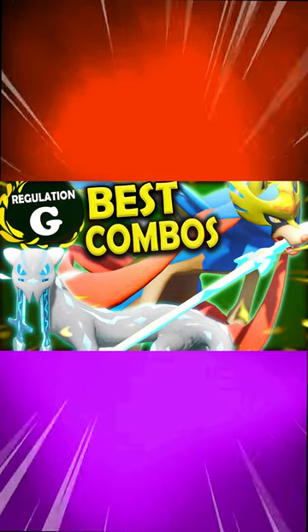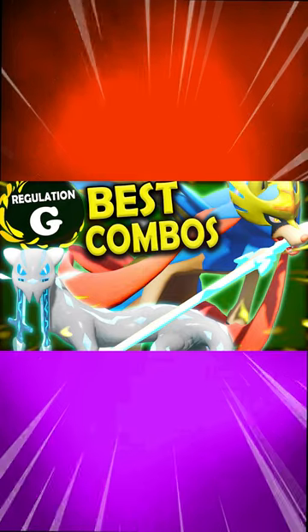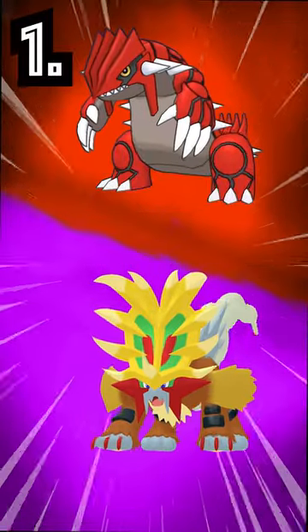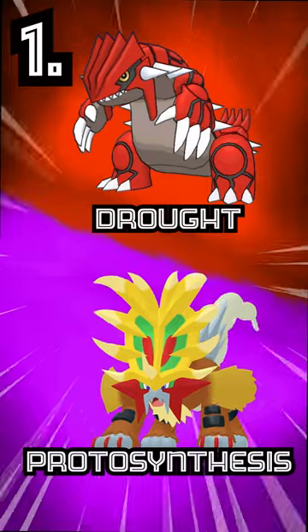Here are some of the best Regulation G combos. I'll try to go through them as quickly as possible, but if you want to know the full details, check out the full video. First, we have Groudon and Gouging Fire — pretty self-explanatory. Groudon sets Drought, which activates the Protosynthesis boost for Gouging Fire.